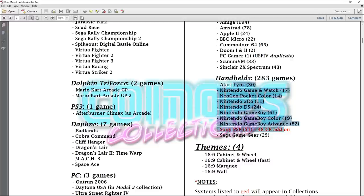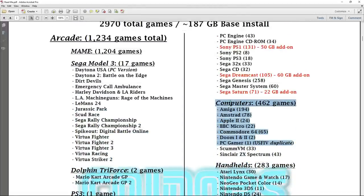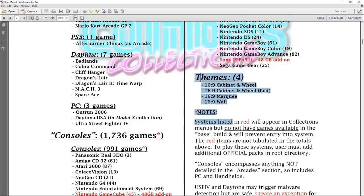For portables, you won't get any PSP games in the base since they're CD-based and take up a ton of space. Computer systems are included, though you'll probably want a keyboard and mouse for some of it — an Xbox controller is the preferred controller for these builds. It is a 16:9 build. For those wanting 4:3 arcade cabinet use, check the CoinOps Discord as there may be builds available for that.